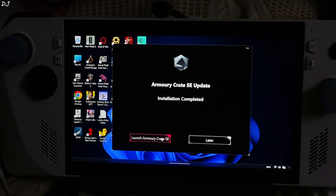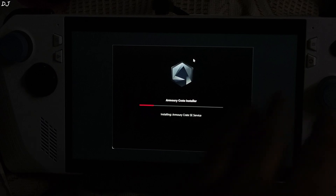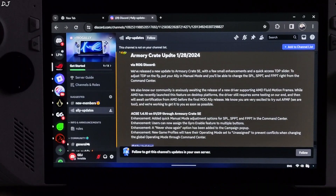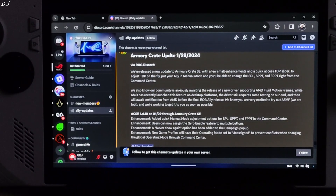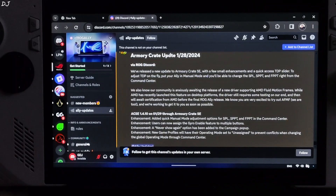Launch the application. Upon launching the app the new update will get installed — it will take some time. Finally we are in. Now I'll cover the update log. This is the update log available on Ally's Discord server. This update includes a few small enhancements and a quick access TDP slider.